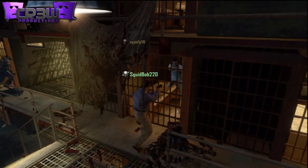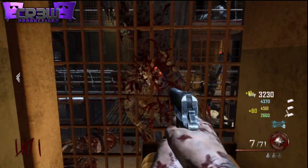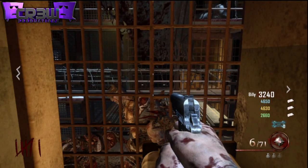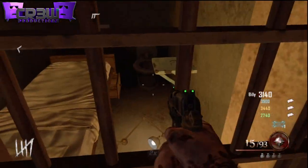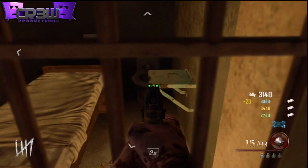Basically what this glitch does is it's going to put you guys inside of a cell block on the mob of the dead, and when you're in there, all the zombies will come after you, none of them will be able to hit you. You can of course shoot and knife them, and they'll only hit you if you literally walk right up to them. You guys can basically have god mode in here — none of them will hit you.